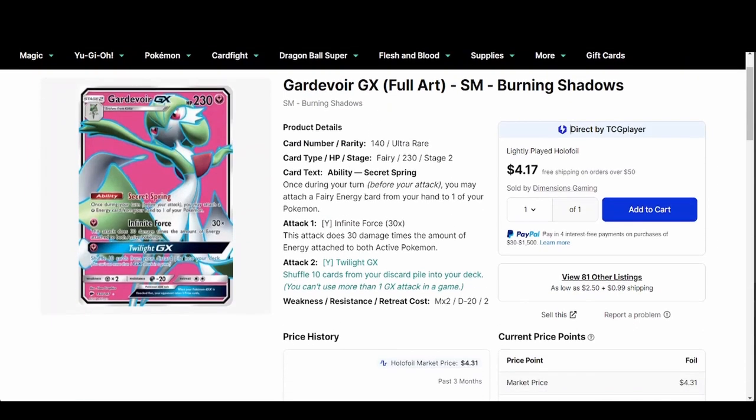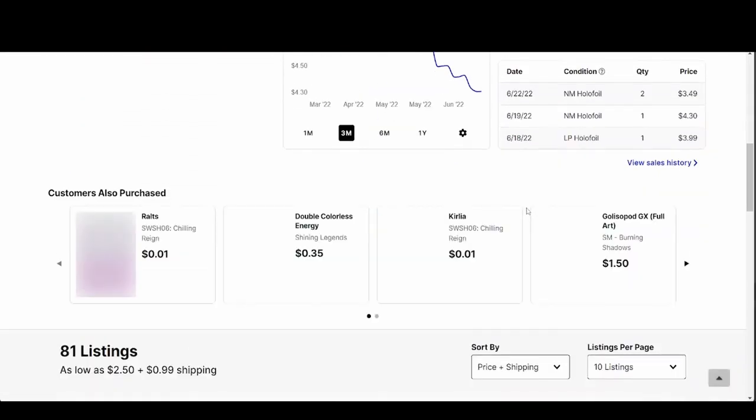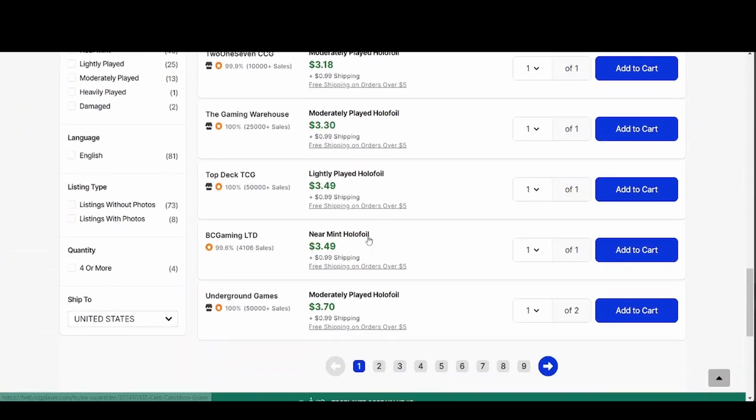The reason why I picked this card is because I want to pick a cheaper card — $10 or less — not a huge cost to invest, but not just a bad card in general. It's a full art, and it's from Burning Shadows, which is a relatively expensive set at this point, although the main chase card is literally the Charizard or bust. As you can see here on the right, it's $4.17 for a lightly played holofoil, but if we scroll down, the cheapest near mint copy is $3.49 plus $0.99 shipping.